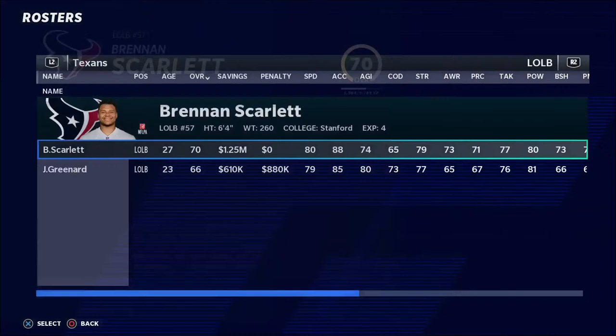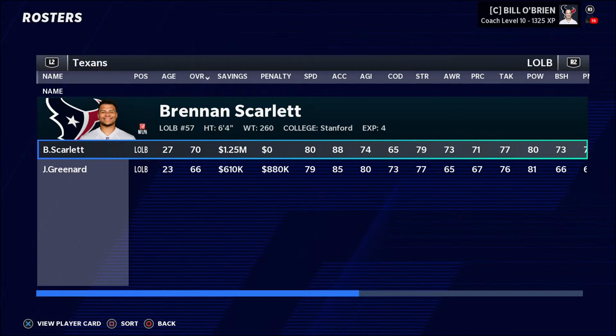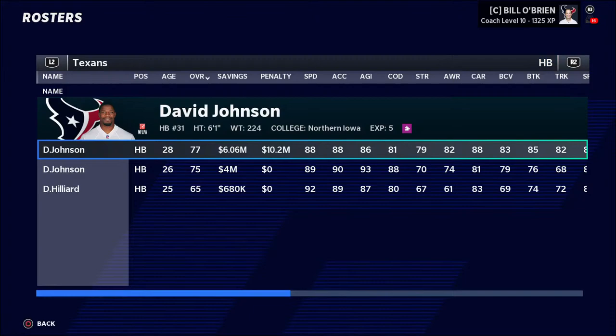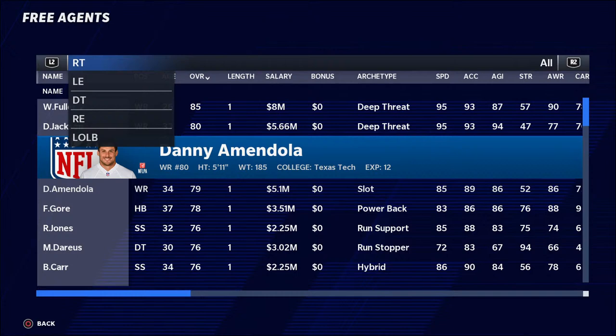That is essentially the advanced tips in terms of signing players — the most detailed you can get with signing free agents, whether it be preseason, regular season, or offseason, and you can utilize those things to your advantage. In addition to that, you can kind of game the system a little bit by switching players around to various different positions. For example, let's say I found a player at defensive end that has really good speed and has maybe their entire XP bar filled.